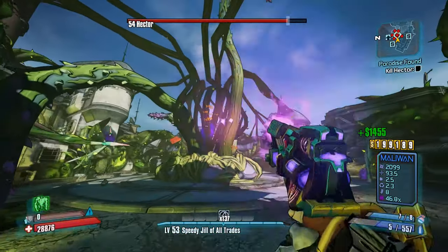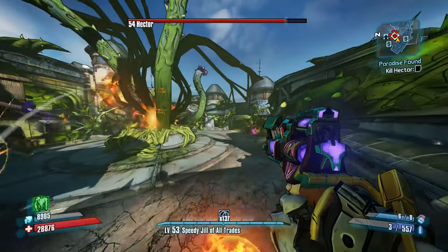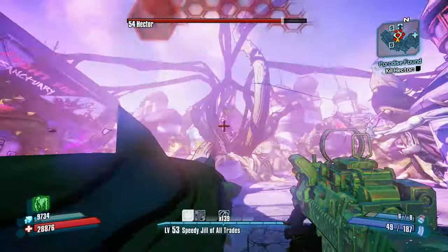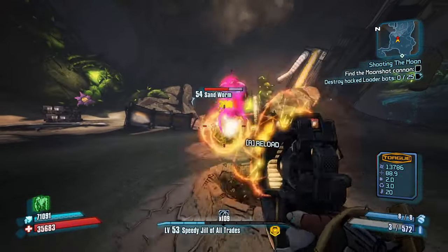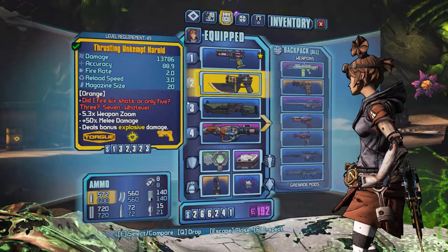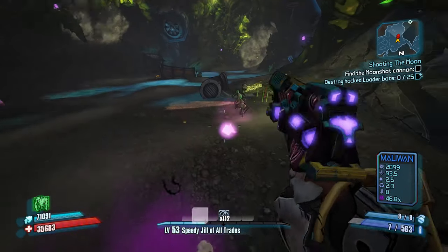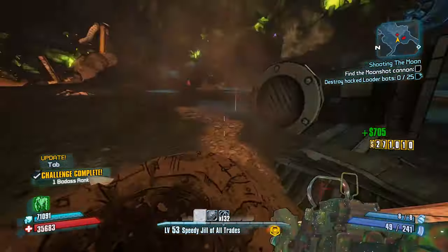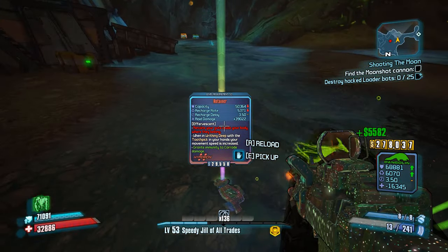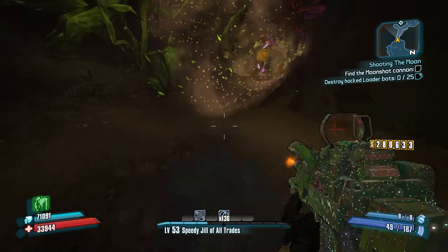You will also want to farm Knuckle Dragger for a Hornet and maybe the Treants for a new Bee if yours is underleveled. This will be an important combo for Uranus in the Fight for Sanctuary DLC, where we'll be going next. Now we're going to start the Fight for Sanctuary DLC. The goal is to complete it because there is an amazing Rocket Launcher farm in the Raid Boss Arena, but this DLC is tough — New Pandorans are some of the tankiest enemies in the game and the final boss can be difficult. We're going to need a Toothpick and a Retainer Shield for the Hidden Chest in the Raid Boss Arena.